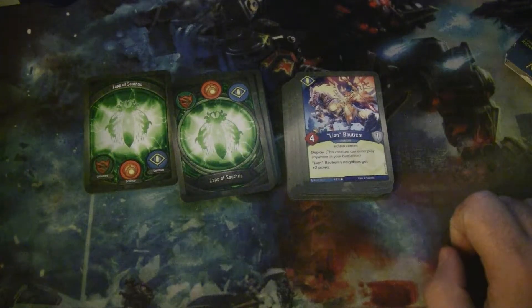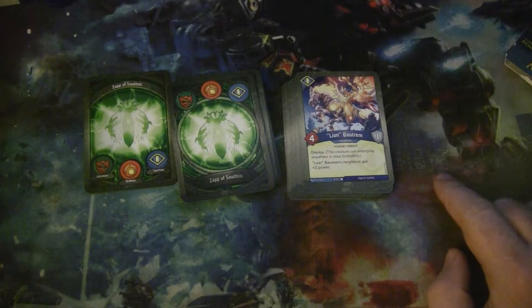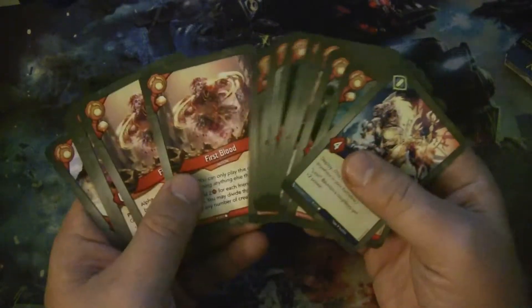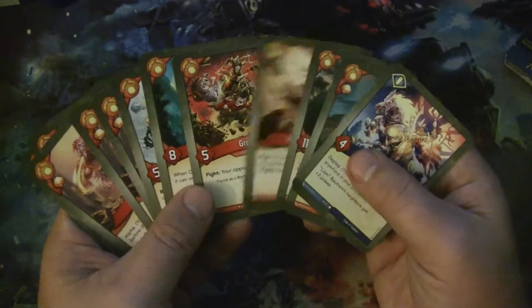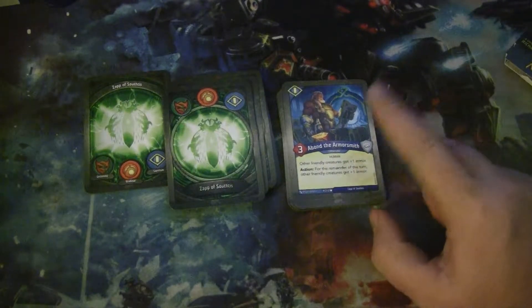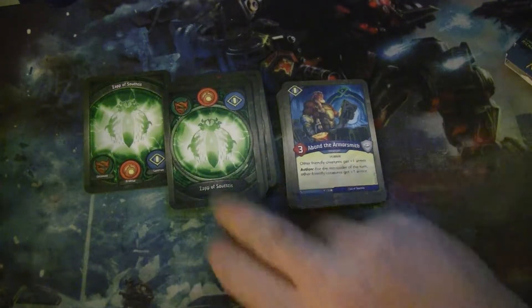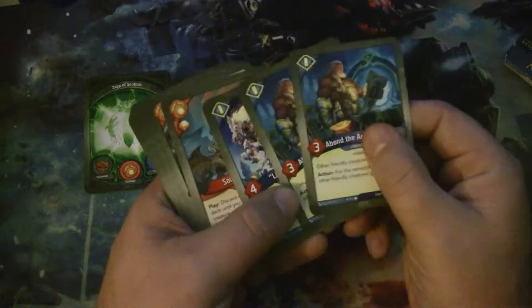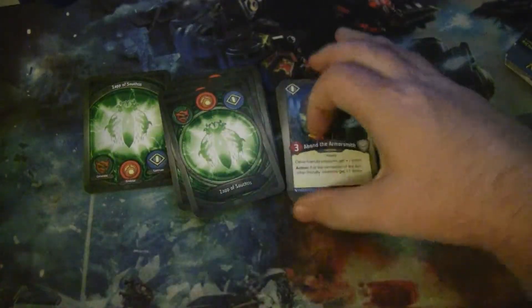Let's look at Sanctum. We have Lion Boutram, a 4-power Human Knight with 1 armor and Deploy — Lion's neighbors get plus 2 power. Abond is a 3-power Human that gives other friendly creatures plus 1 armor and can exhaust to give them an extra armor. We have 2 of those. This is creating an interesting picture where with these on the board, we have a lot of armor and suddenly the Brobnar creatures are just staying and doing a lot of work.